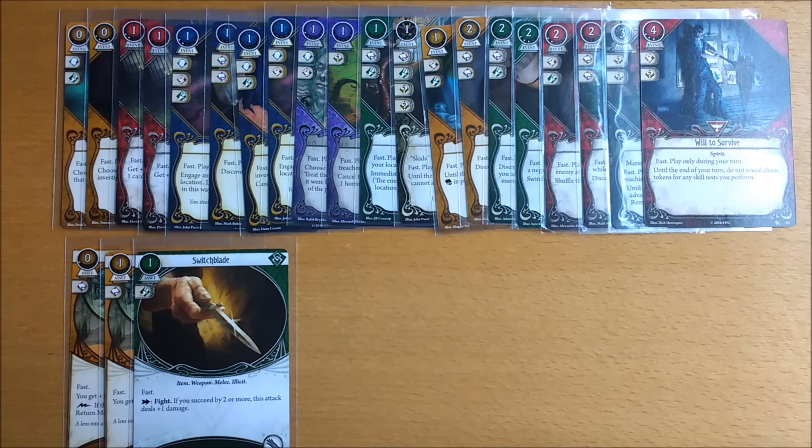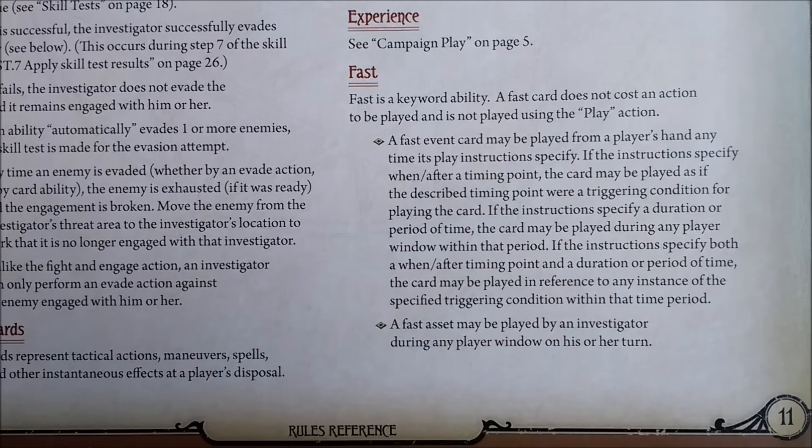There are no skill cards because skill cards are only committed to tests. Fast cards are found on page 11 of the rules reference. In summary, these are asset and event cards that don't cost an action to play.